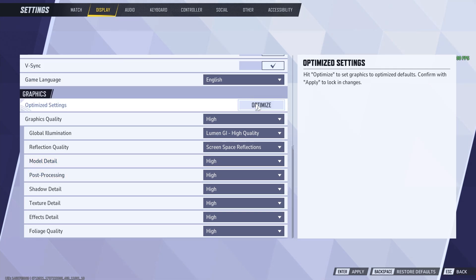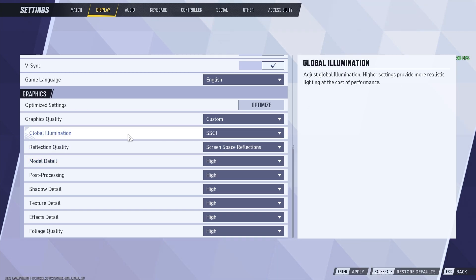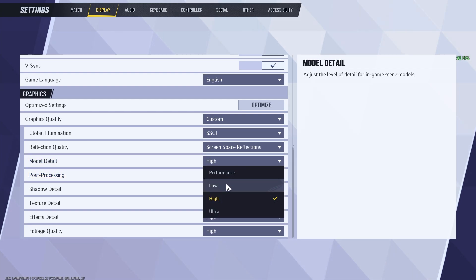If the optimized settings are taking you to 60, 80, or 90, you're still not getting as much as you should. So here we are pretty much prioritizing performance over quality, but the settings I'm changing will not affect the quality to where you'll notice it too much — and that's why these are my favorite settings. For SSGI, it might say low quality here, you could do that one. Reflection quality, keep it as screen space reflections. Model detail, leave that on high — it doesn't really affect FPS too much and gives the game a nicer look since model detail is the first thing you see on your screen.